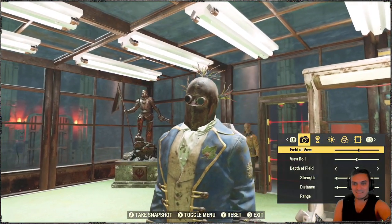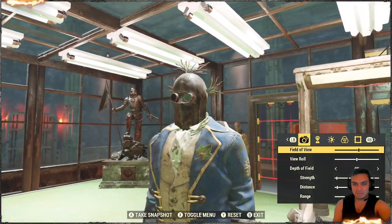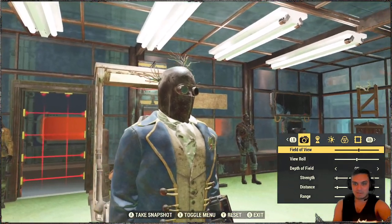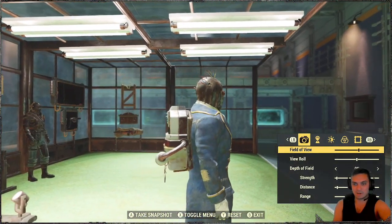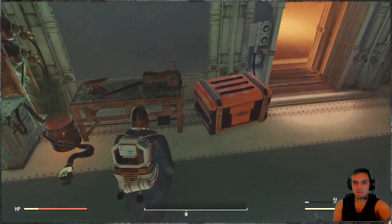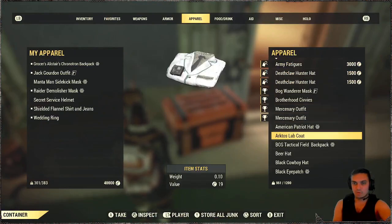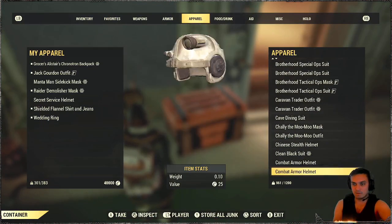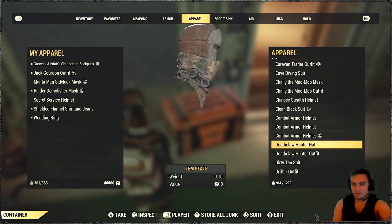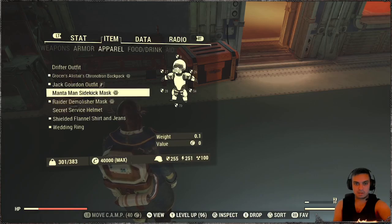I find it kind of funny. I like the goggles and stuff, man. I'm pretty sure you can find some decent outfits to match this specific helmet. It doesn't match my current outfit. Maybe even one of the old outfits will do — like the Drifter, for example. I think I have a copy of it. Drifter outfit — there we go. That should look good, let's check it out.